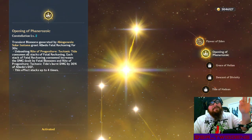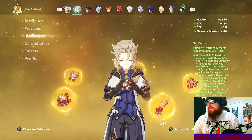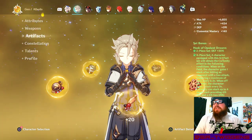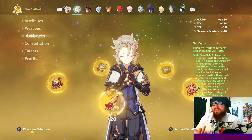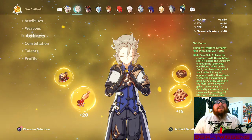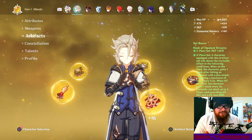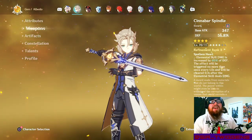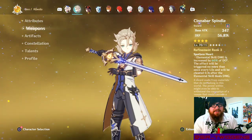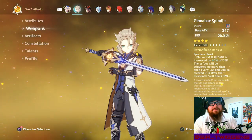That goes into what makes the Husk set work so well with Albedo. The Husk set gives you Curiosity stacks, and based on those stacks — which stack up to four times — it buffs defense and buffs geo damage. So you're getting two separate buffs that cover exactly what Albedo wants: defense and geo damage. This sword was pretty much made for Albedo, and its subset buffs defense while its ability buffs skill damage based on defense.